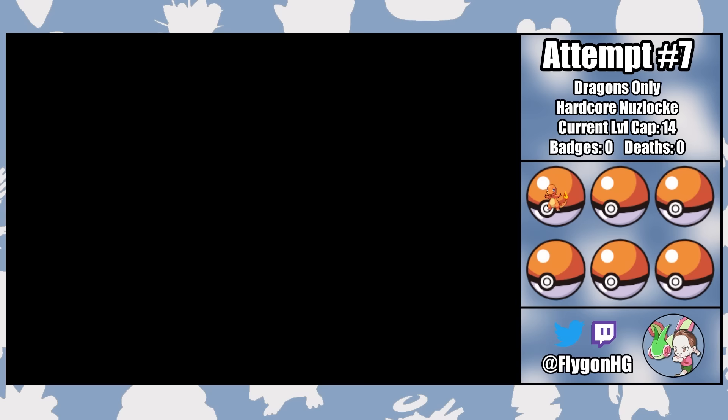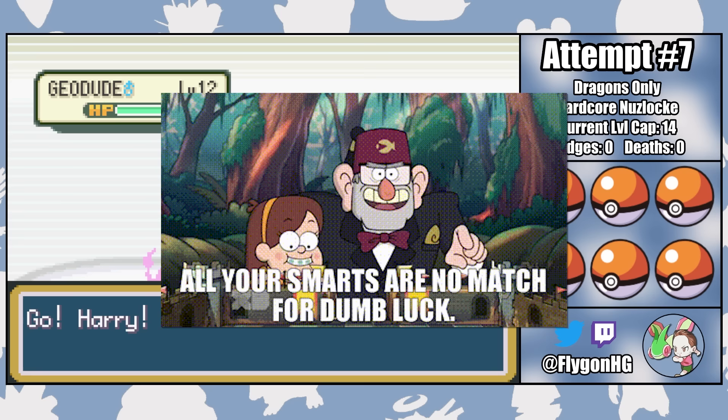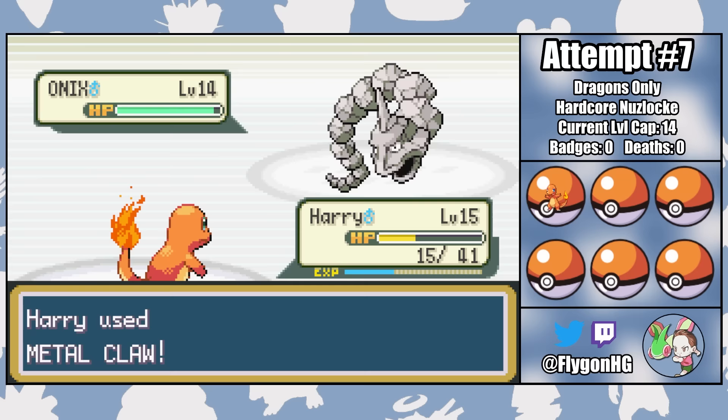Fortunately, we don't have to try much longer, because on Attempt 7, everything comes together. We just finally got a little lucky. After dropping our speed with Rock Tomb, Onix opts to use Tackle for two turns, which lets Harry fire off two Metal Claws. Then our sturdy foe misses his Rock Tomb, and Harry takes the opportunity to knock him out with one last critical hit Metal Claw, winning us the very first gym badge of the run. Luck truly is the greatest skill you can have as a Nuzlocker.